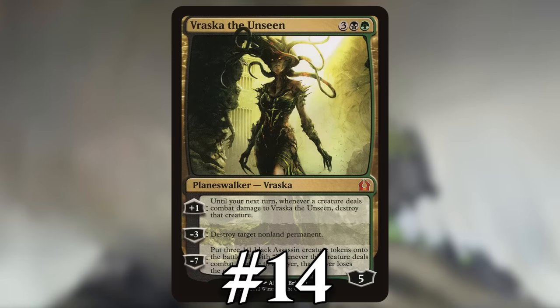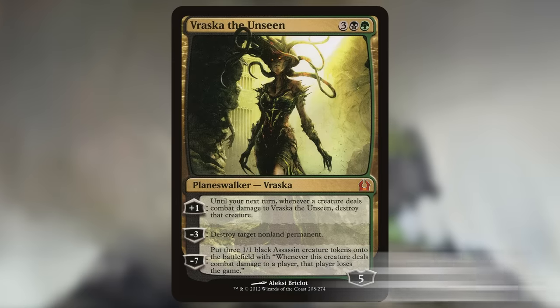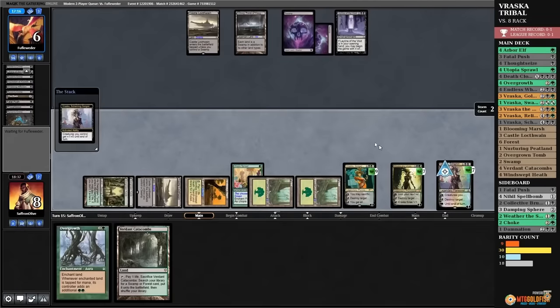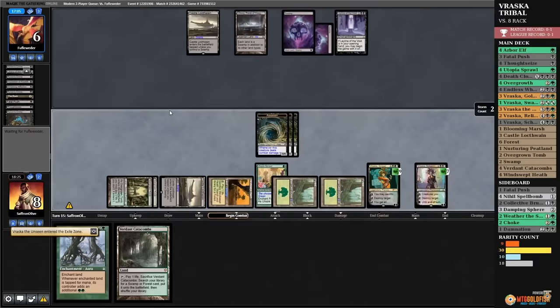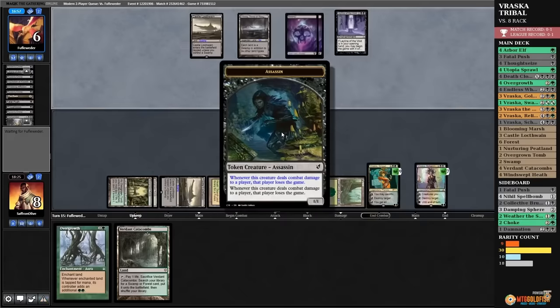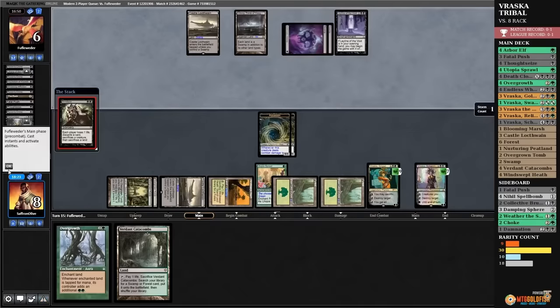Number 14: Vraska the Unseen. A decade ago it saw quite a bit of play in Standard, mostly as an expensive removal spell with upside, and it did occasionally make opponents lose the game. To make someone lose with Vraska, you need to reach its ultimate, use it to make three 1/1 Assassins, and then deal combat damage with one of them. While this isn't exactly easy in a controlling deck, it's not impossible — you kill all your opponent's stuff, eventually ultimate your planeswalker on an empty board, and assassinate your opponent with a single attack.